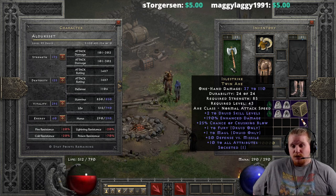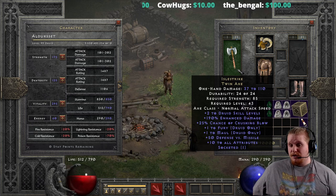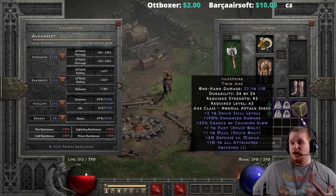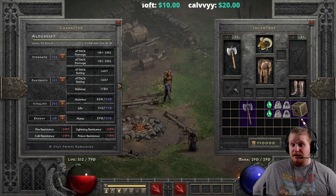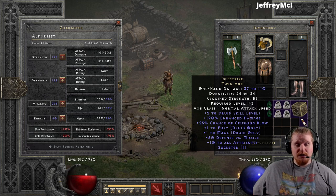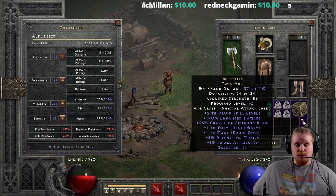Now after 2.4, you can finally use off-weapon IAS sources, so this weapon might see a little bit of use — maybe socketed with a Shael rune, it could actually do fairly well on a shapeshifter, bear, or werewolf. I'm not really sure it's better than other choices, but if you were a solo self-found druid, I could see utilizing this over some other options, just simply because it's pointed directly at your kind of character. However, if you didn't have a lot of increased attack speed equipment, like 20% IAS gloves or maybe an armor with 20% IAS, lacking IAS sources might make this too slow to use on a shapeshifter druid.